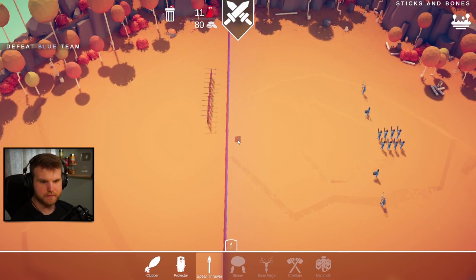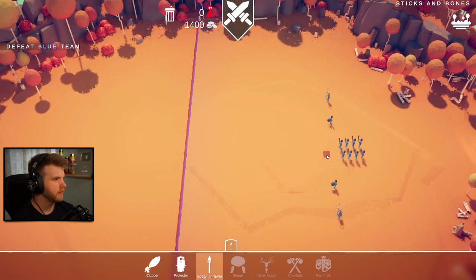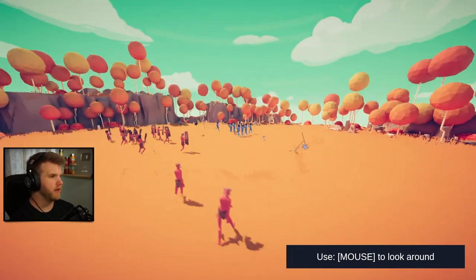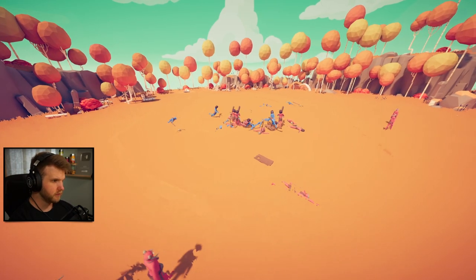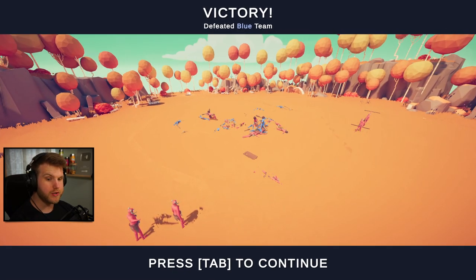How am I gonna do this? How do I defeat all these dudes? Okay, let's do two spear throwers here to try and take out those dudes, then some protectors in the middle and the rest as clubbers. They're out there listening to disco music! Okay boys, take them out - nice! Spear throwers have taken out the rest - take out that rock chucker. Yes! We did it!